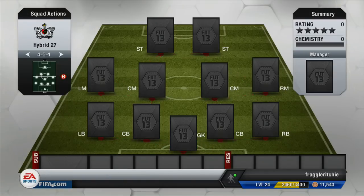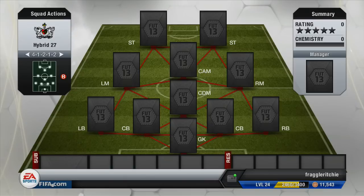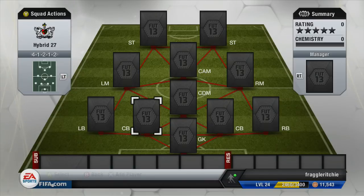We're going to be playing the 4-1-2-1-2 formation, meaning everyone in this team is going to be slightly more expensive than if you were to buy them in a different formation. Let's get into the team.